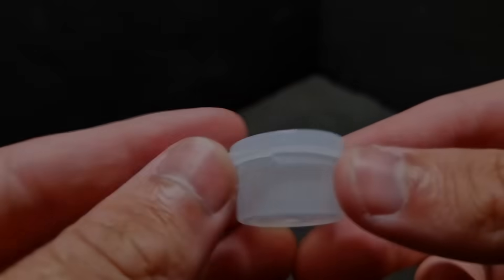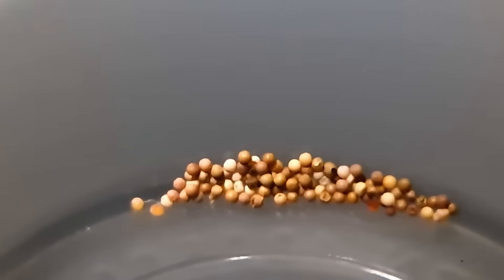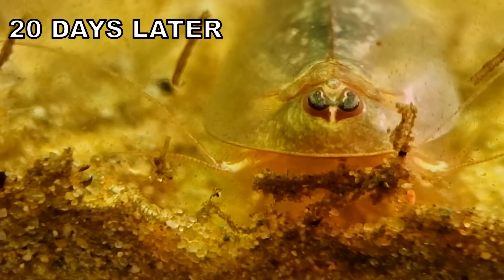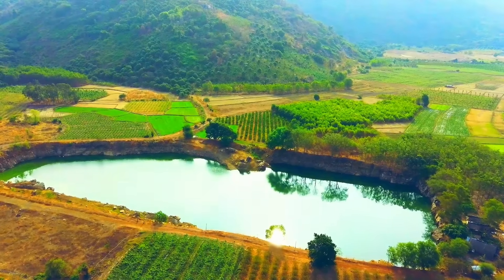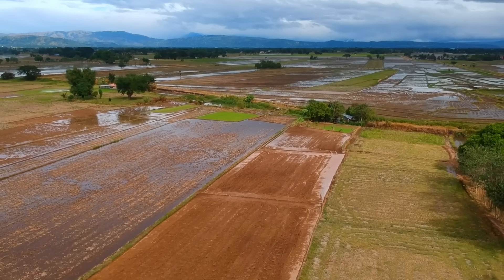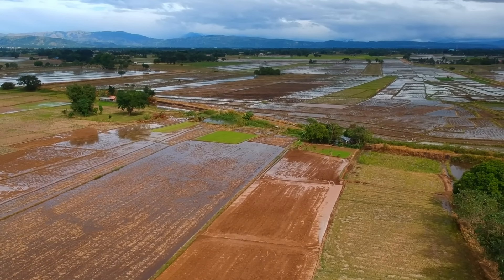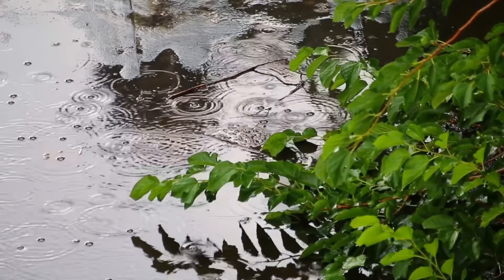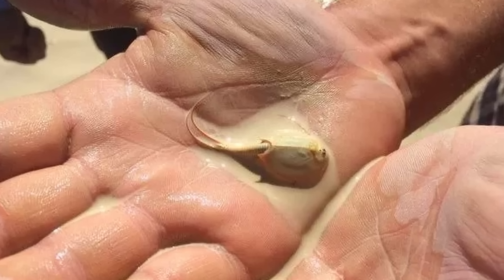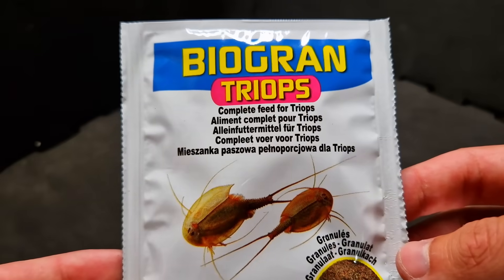These are just the eggs, and in only 20 days they transform into adults — I'll show more of that later. In nature, triops mostly live in temporal pools: the adults lay eggs, the pool dries out, the adults die, and the eggs wait for new rainfall. The eggs can survive up to 20 years in dry conditions, and that is what also happened at Burning Man this year — these guys waited a long time for rain to party. But let's get back to our kids' toy.